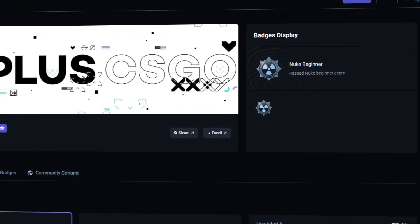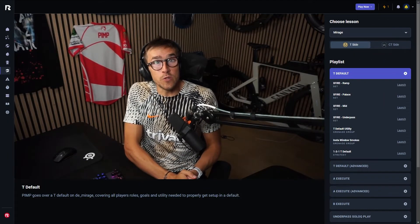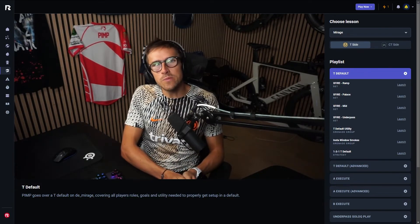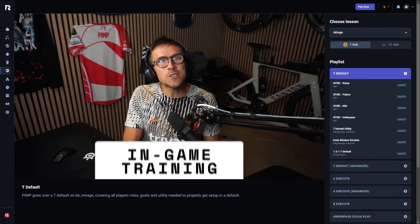And if you want to learn even more about Team Counter-Strike, you can also check out the Academy. This has content created by Pimp and Alige, and the videos cover both basic and advanced Team Counter-Strike concepts to help you rank up easier, or even just start competing with a team.